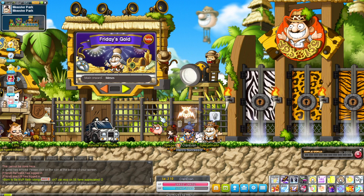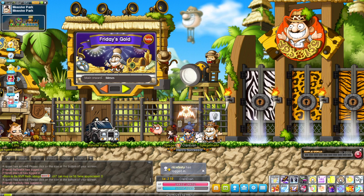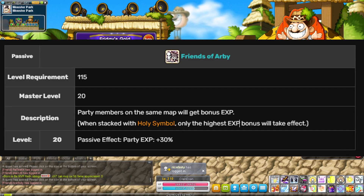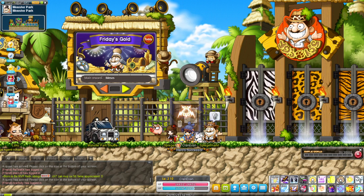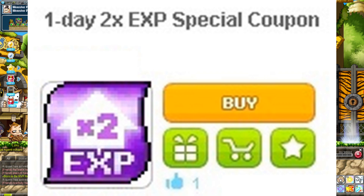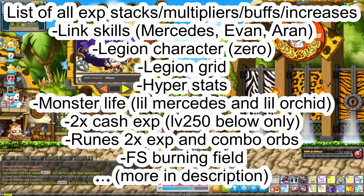The 5th mistake that people make is not utilizing a full EXP stack. What I'm mostly talking about is utilizing things like a BT buff — having somebody BT mule for you, because BT gives a buff that adds an extra 30% to your EXP, which is extremely helpful and basically almost like an MVP buff. Some people also forget to use EXP coupons. If you need a guide on all the EXP stacks you should use, please check out the video linked in the description below.